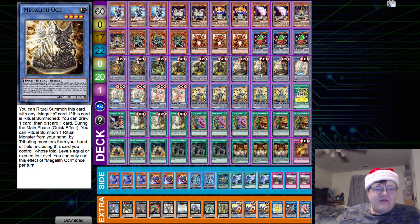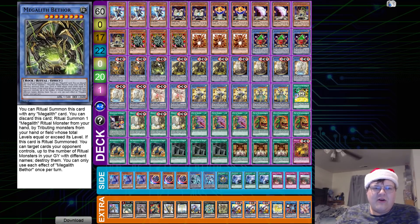Then we have triple copies of Auk. You can Ritual Summon this card with any Mega Lilith card. If this card is Ritual Summoned, you can draw one card and then discard a card — it should have just been draw one, but okay. During the main phase, Quick Effect: you can Ritual Summon one monster from your hand by tributing from your hand, just exceeding the level. We can Ritual Summon our disruptor — that's pretty good.